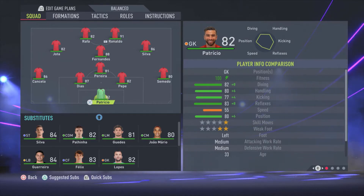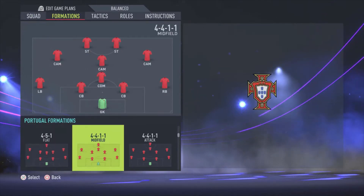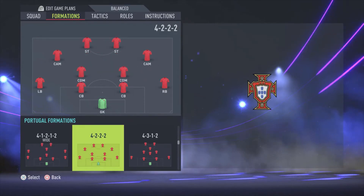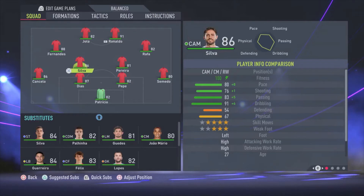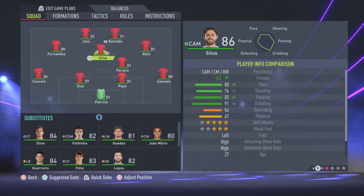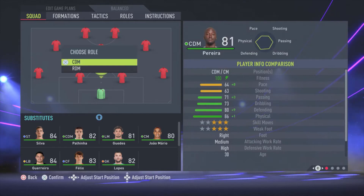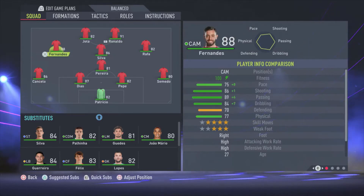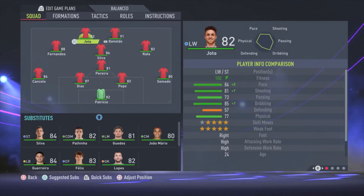Let's start with the formation for Portugal. It's a bit of a custom formation. What I did was take the 4-2-2-2 formation and then modify it by pressing the square button for one of the midfielders, putting him over there on the CAM, and then taking a defender and putting him as the central defensive midfielder. So we end up with three attacking midfielders, one defensive midfielder, and two strikers.